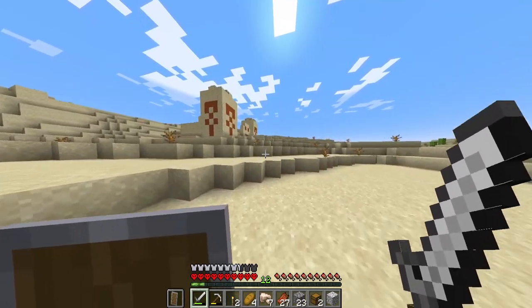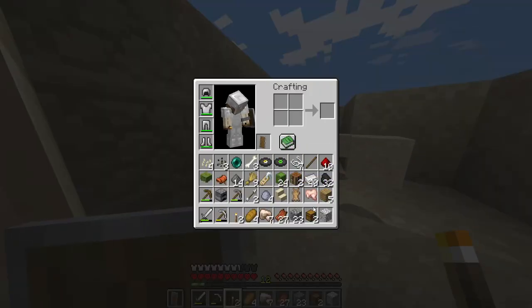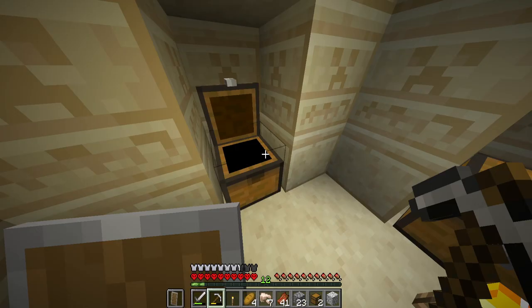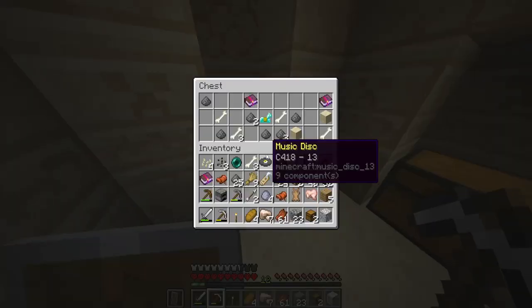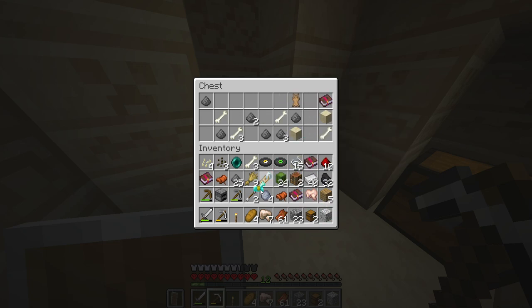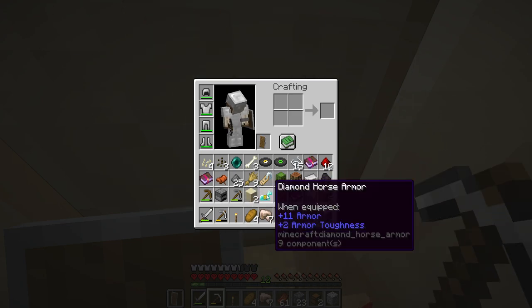If there's a good biome beside it, then we might have found the perfect area. But what we're going to do is head down into here. Let's hopefully find something good. I don't need an azalea. Fire aspect — that could be useful. Luck of the sea and density. I'm going to look up what that is. Apparently that is for the mace — this is the new weapon, which I haven't seen yet, but could be very useful. This is some horrible loot. Impaling — obviously I'm going to get impaling five. Overall, I would not say that was a very lucky find, but definitely better than what I could get.